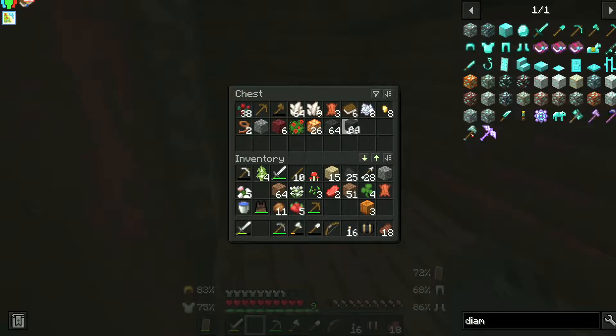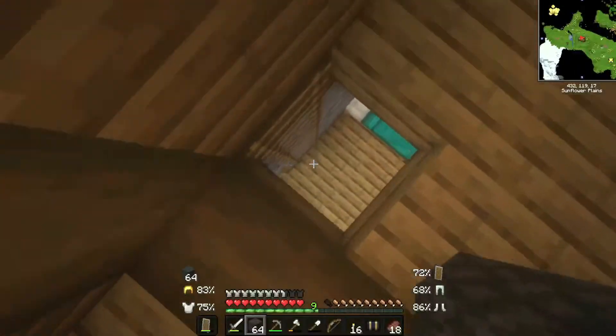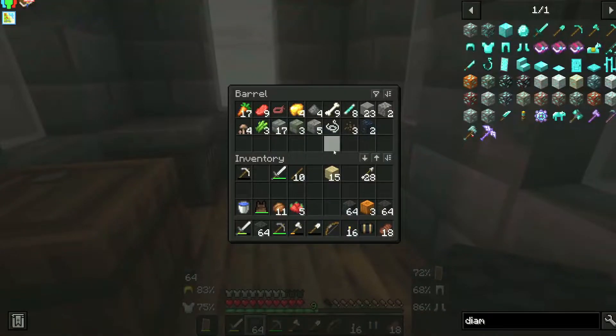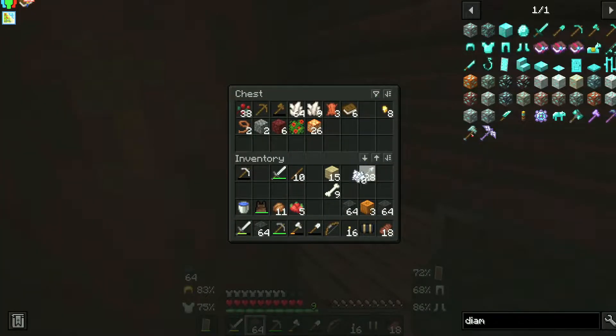My diggy dig broke. Your diggy dig broke? I need to make a new diggy dig. And there's zombies outside my door. And there's a creeper outside my door, which means I'm not leaving my house. Do you know what happened last time? I believe it blew up and killed you. It blew up and destroyed your house slash welcome center.